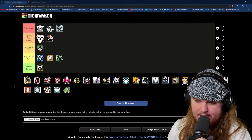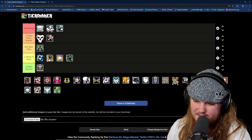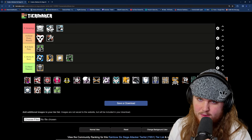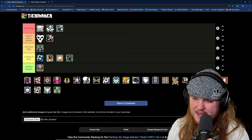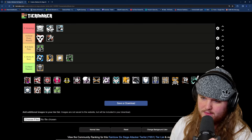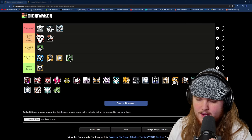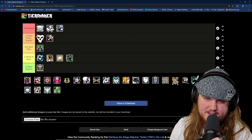Moving past Dokka B, we have Finca, and I'm putting Finca in the middle of C tier. Her gadget is really terrible — being able to get heals on the fly can be somewhat decent, and being able to revive any teammate from across the map can also be decent, but the situations where you'll need that ability are going to be few and far between. Most of the time you're going to be better off picking a different operator, so I don't think she can go anything higher than C tier.